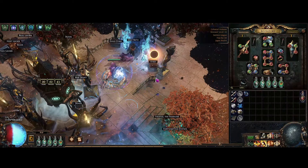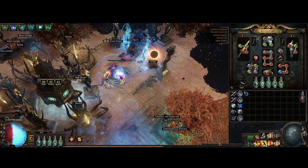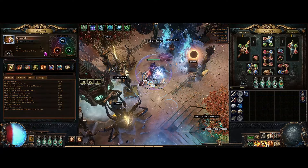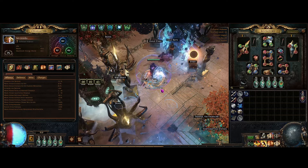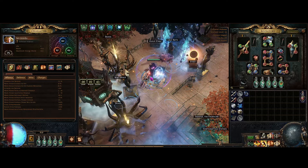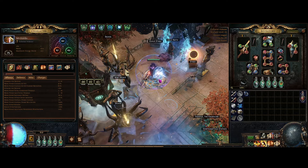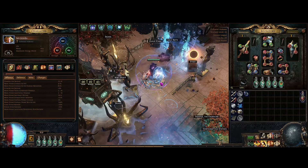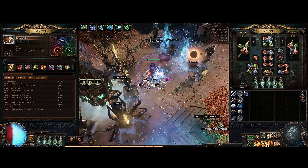We're going to go over how the build is — at this point we're level 75. I swapped over at level 74, and we'll go over what it would look like when you actually swap over from your leveling build. I get a lot of questions about how do you swap over, and a lot of people try it and it doesn't really work out.